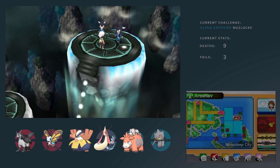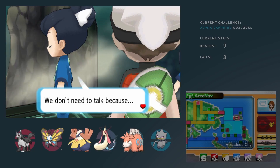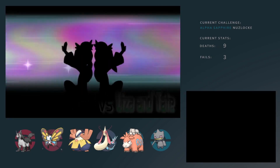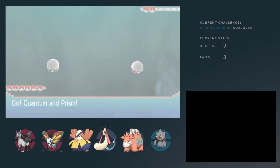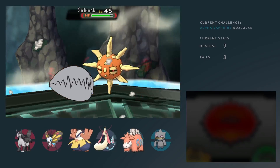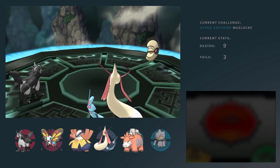You guys guessed it — next gym battle is Liza and Tate. And I must admit, this was pretty disappointing. I felt like in previous playthroughs of early versions of the game, I didn't feel like they were so easy — they felt pretty tough. But this time around it was very, very, very pathetic. As you can see, it's just one move per Pokemon, actually. It was over pretty early, pretty fast. Disappointing fight, not gonna lie.